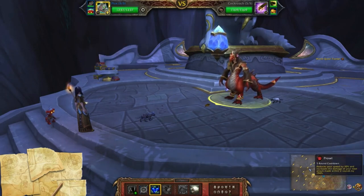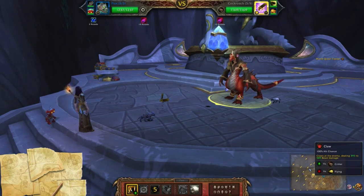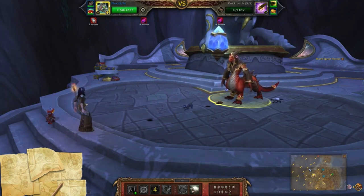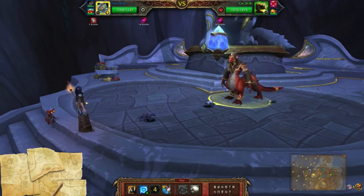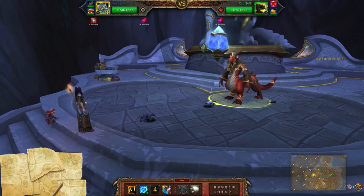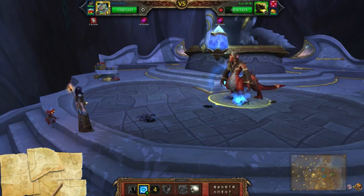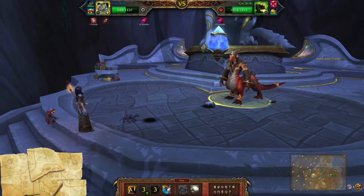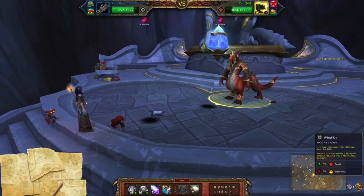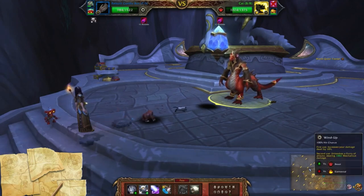First I'm going to start off with Prowl. I've just noticed it seems to be varying qualities — I'm pretty sure I didn't have a poor quality earlier. So I'm going to use Flux here, and then switch to my second pet and use Wind Up, Wind Up again.